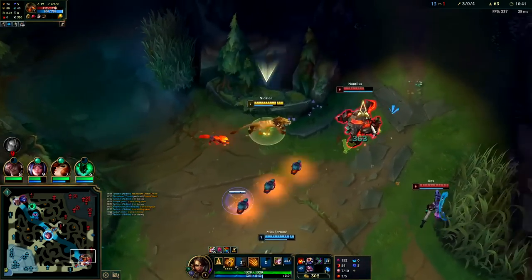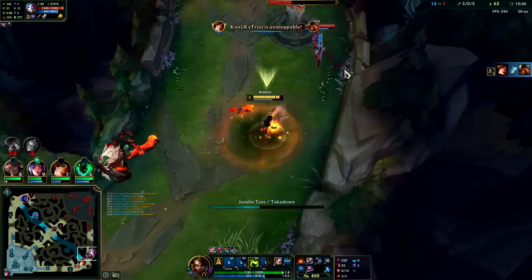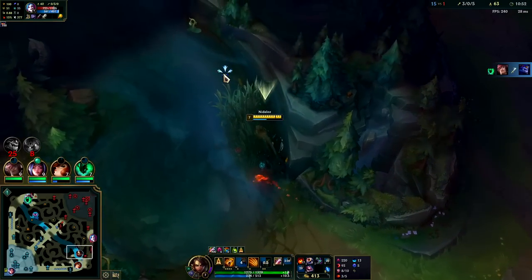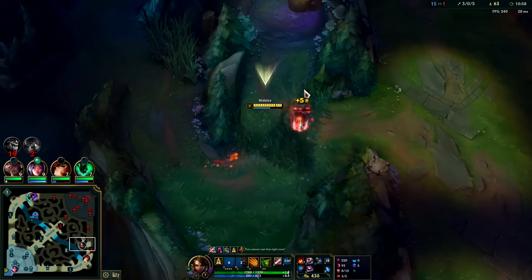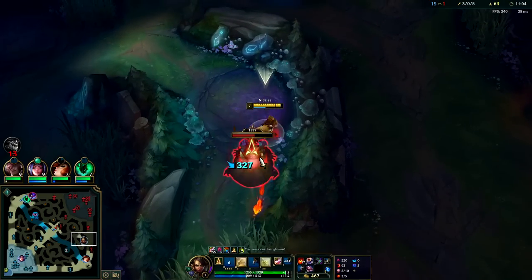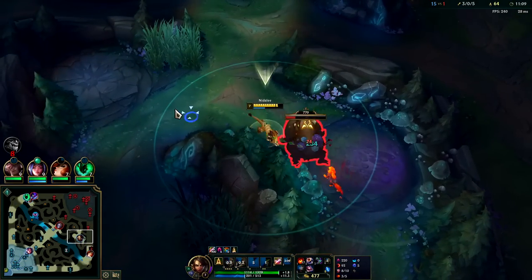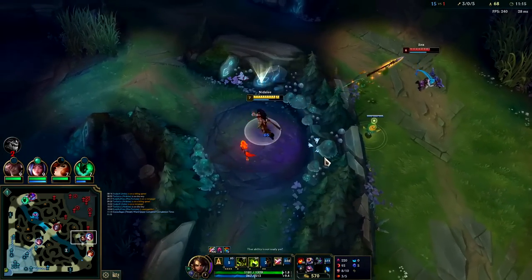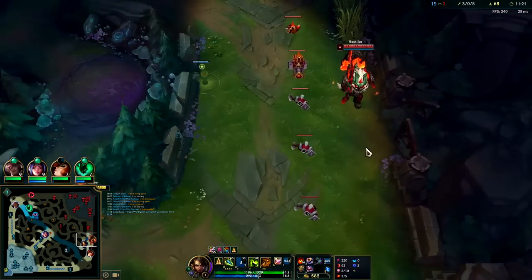Get down a trap and do a Q. Line it up here — lands for free. Took a lot of damage for that. Didn't really see where Kha'Zix was. Surprising that the Jinx is kind of staying on that — she's going to end up getting herself killed. She's crazy for staying like this; she can't really do it safely at all.